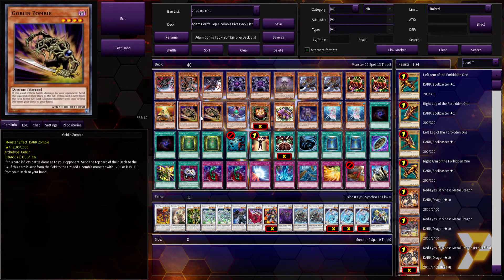Two Goblin Zombie — I think this card also went to two on a recent list. This card was actually kind of terrifying: if it dealt battle damage, your opponent would mill a card — and back in the day milling cards was kind of a big deal. Secondly, it added a zombie monster with 1200 defense or less to your hand when destroyed — basically every single monster in your deck. It was basically a better Pyramid Turtle in some ways because you could add the card directly.